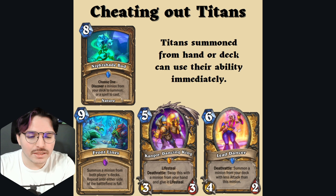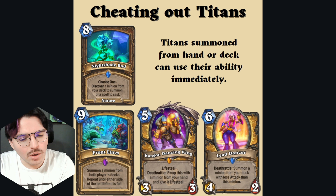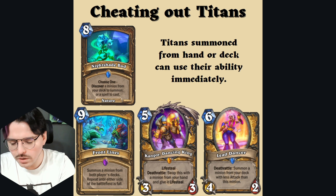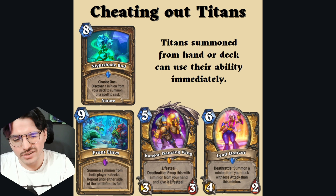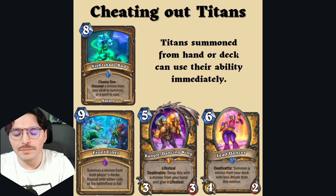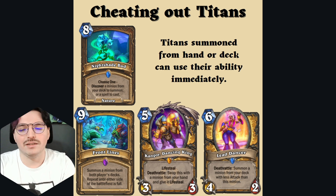Paladin might actually be the only class that can cheat out Titans, with Frontlines being probably one of the higher-end options, allowing you to summon another big round of minions. Lead Dancer happens to be pretty good as it will summon the least-attack minion from your deck — so if you don't put any minions below three attack, you will consistently summon your Titan from your deck.